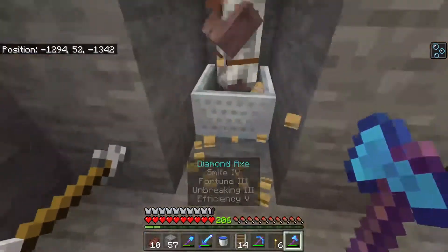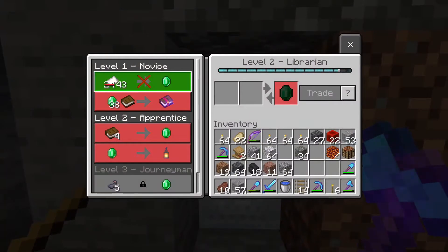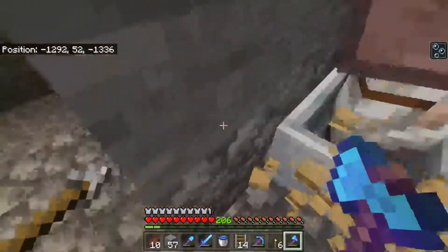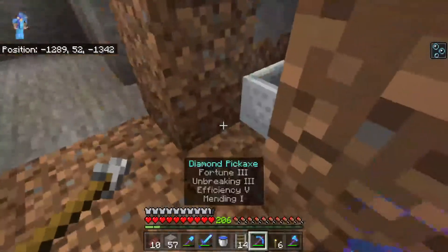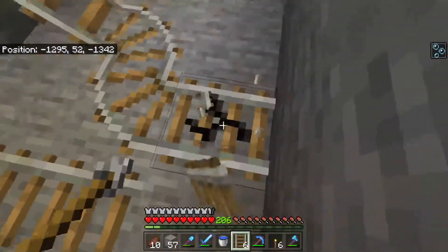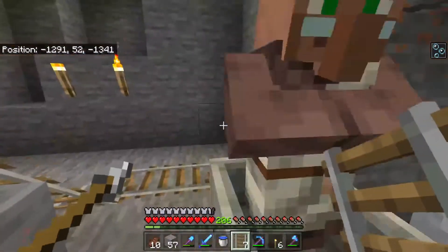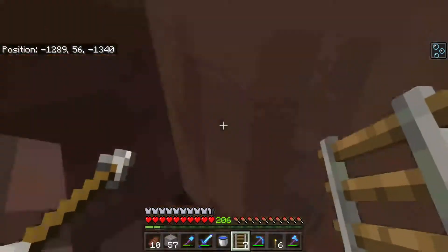We're going to start with the ones down here. I'll collect all of their lecterns and everything. The other problem I've been having is they've been doubling their prices, which is kind of annoying — especially when they're refusing to refill their trades. It's not a very good business model to raise your prices and then just never restock. But no one said villagers were smart. So let's break all this and start transporting these guys.